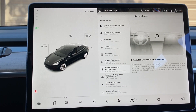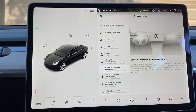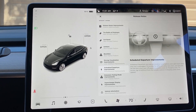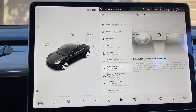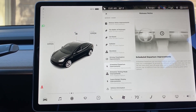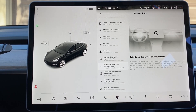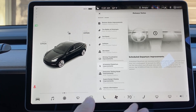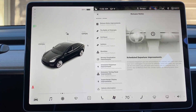Scheduled departure improvements. It looks like you can now precondition the battery and cabin even when the car is not plugged in, which is really cool. And you can now set a time for off-peak rates. For us here in Canyon Lake — everything in this town is 100% electric — our electric rates go down at 9 p.m. It's always been a little bit of a hassle to get the car to start charging at 9 p.m., so these new improvements to charging and departure times will be great.